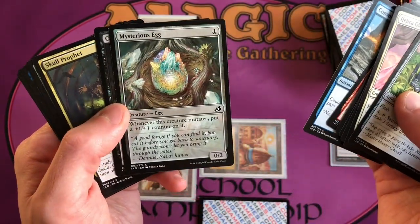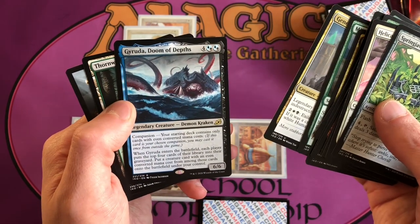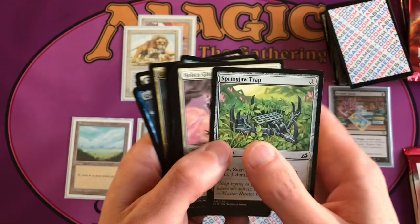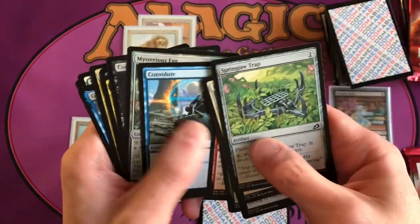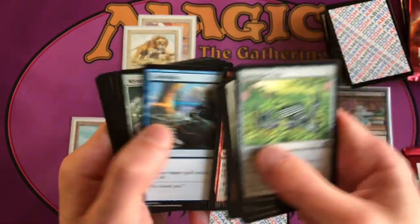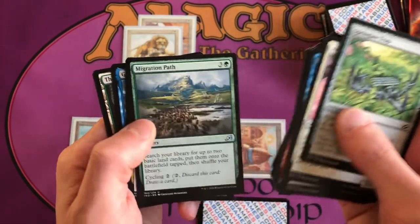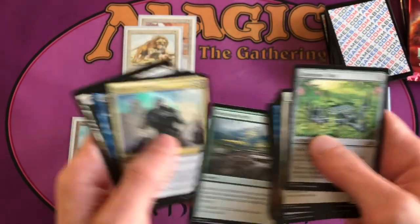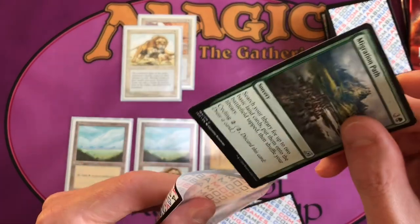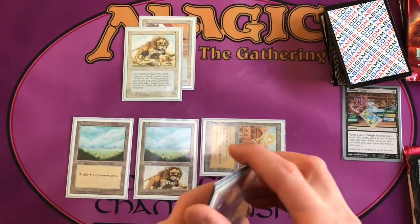What would you pick? Mysterious Egg was pretty good, and I also thought Migration Path was pretty good. Blue, white, and red are the strongest colors in this deck. We won't be able to cast Gyruda, so we'll skip that. Let's go with Migration Path — we have City of Brass so we can cast it. We'll put Booster Tutor in the graveyard and Migration Path in a sleeve.